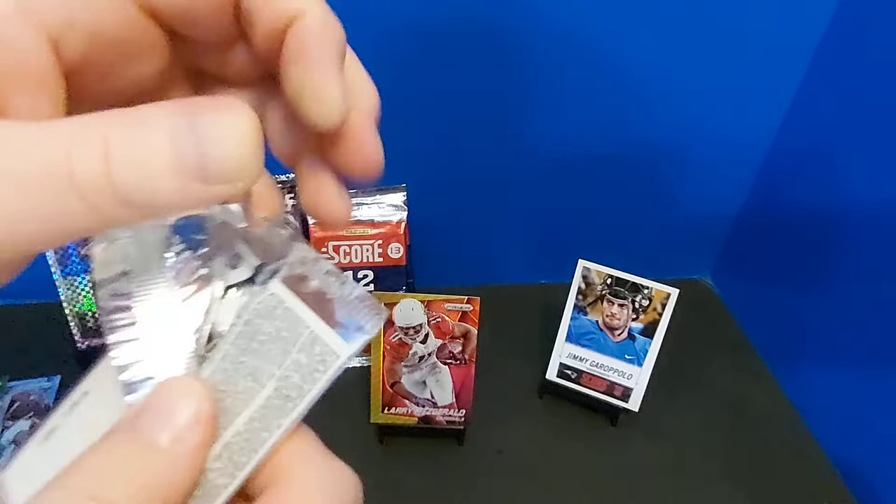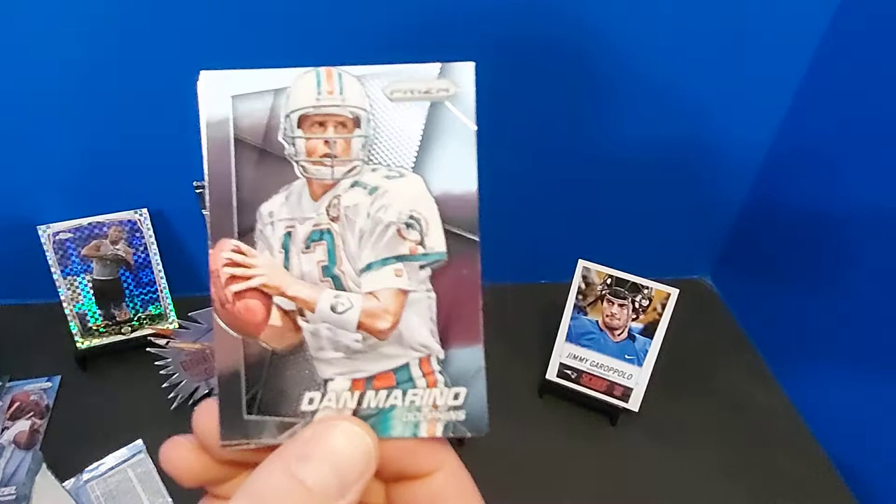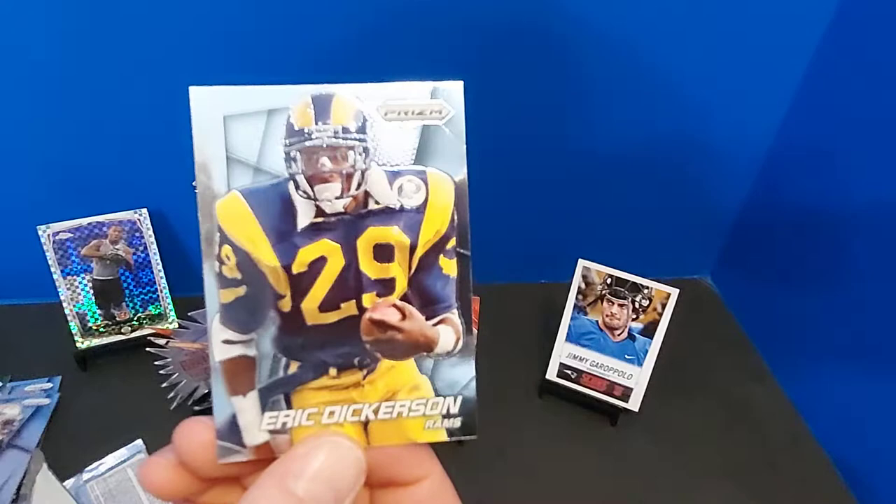Let's see what else we got here — I'm excited. Dion Buchanan — there's a Pokemon named Toucannon, it's spelled kind of like that. Dan Marina, Kenny Stills, and Eric Dickerson for our classic card.